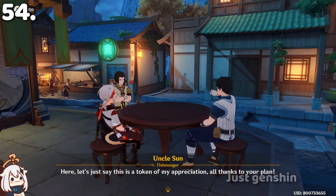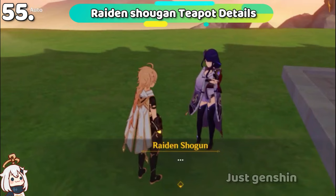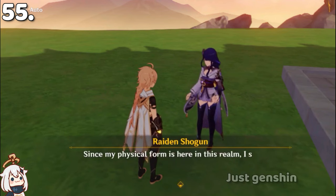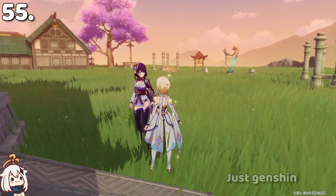Before defeating Raiden Shogun, in the teapot she will have a different voice line: 'Since my physical form is here in this realm, I suppose there is no harm in seeing how you've utilized its infinitesimal space.' After defeating Raiden Shogun, you can interact with her and she will have a lot of new dialogues.